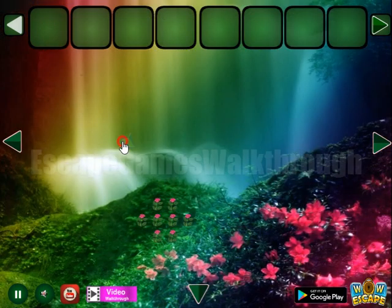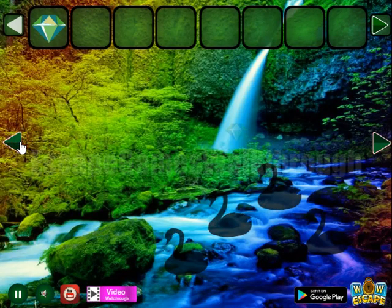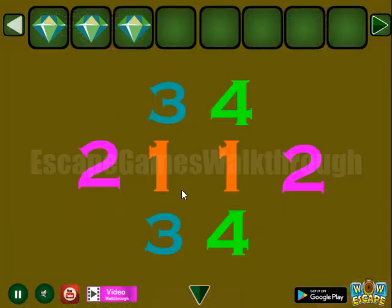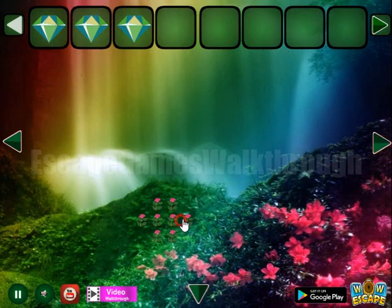Here let's take this gem. Going to the right — nothing here, so going backward. One more gem is here, and further the third gem. Now here's the hint of colors and digits, and this hint is for these flowers.